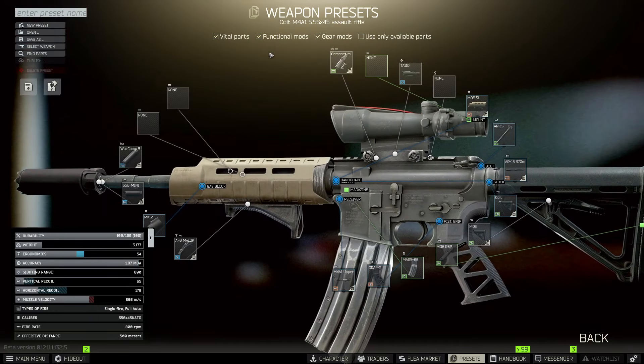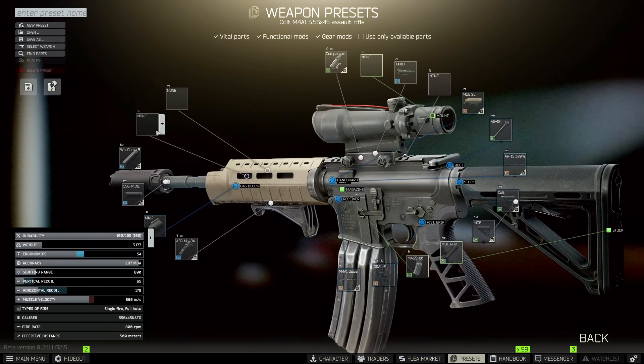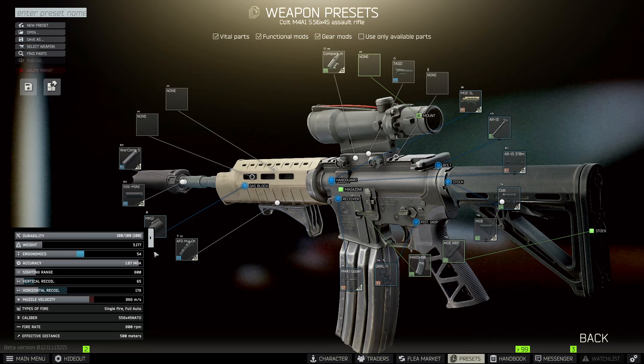Hey, what's going on guys? Here's my Gunsmith Part 4 build. The main difference you're going to see between this build and the other one you're going to find on the wiki is the handguard itself. I'm using a Magpul to get us down to the proper Erg of 51.